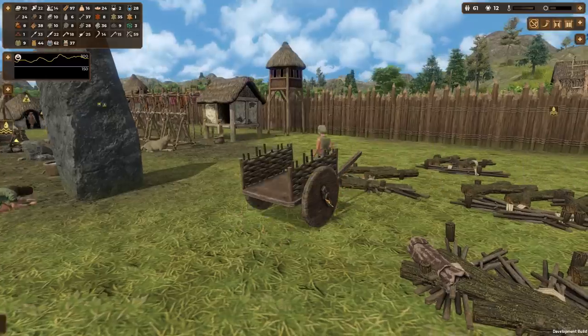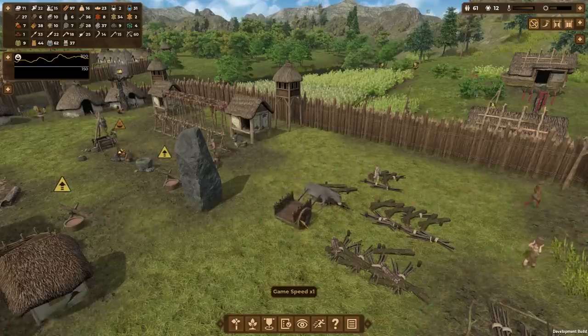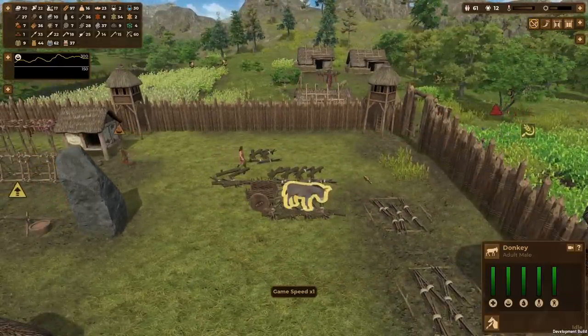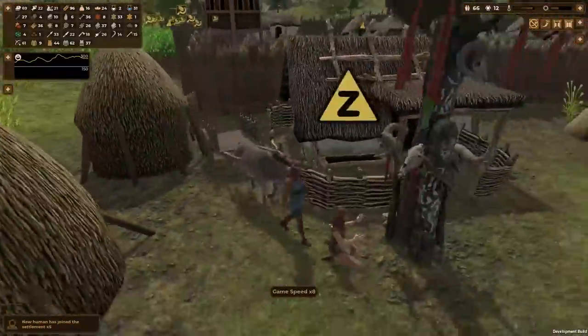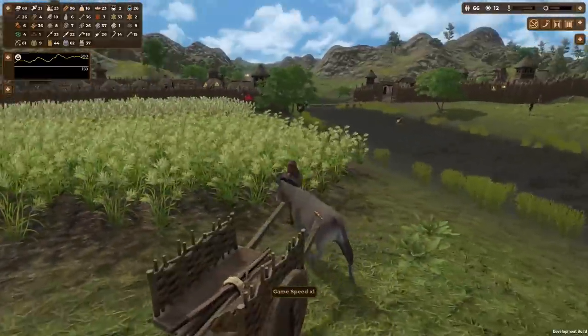Our cart is almost done — look at that, there are the wheels! This is going to be awesome. Boom — it's done! The donkey just picked up the cart — that is awesome! I can't control him directly but there they go. So our people don't have to waste their energy transporting stuff themselves. What are they gonna collect first? Probably some wood — yep, look at that, so much faster with the cart!